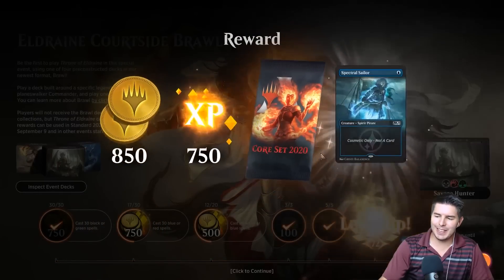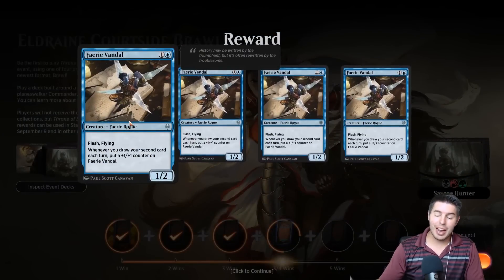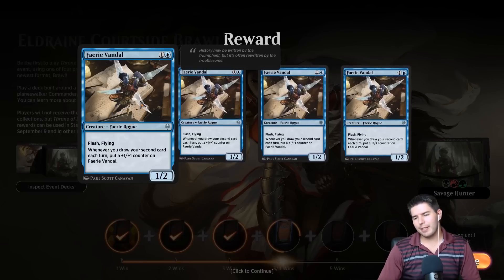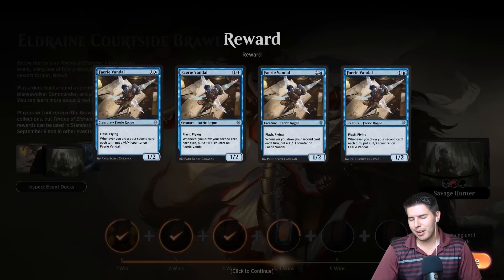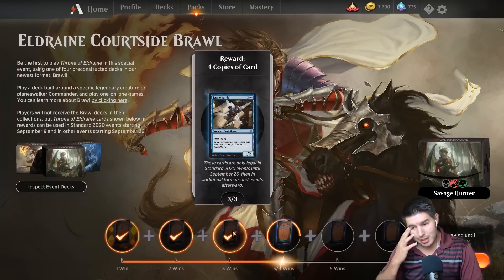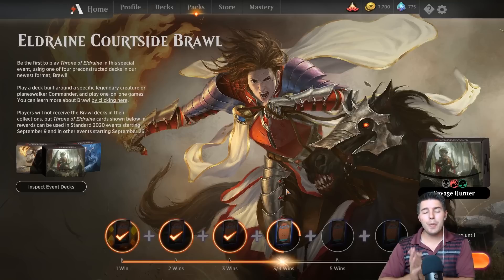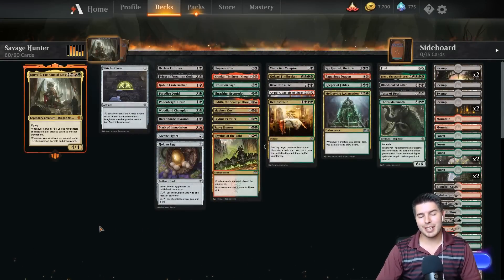We're not going to dive too far into these games because I'm wanting to record a bunch right in a row. We got the level up. Fairy Vandal — I think this is going to be a pretty good card actually. Flash Flying — whenever you draw your second card each turn, put a +1/+1 counter onto Fairy Vandal. I think Fairies are going to be really powerful. There's some good card draw in there. So Esper Fairies — that's going to be a fun one. Anyway, I hope you guys enjoyed the video. We're going to end it here. Thanks so much for watching — I'll see you guys in the next one. Thanks so much again. Bye-bye.